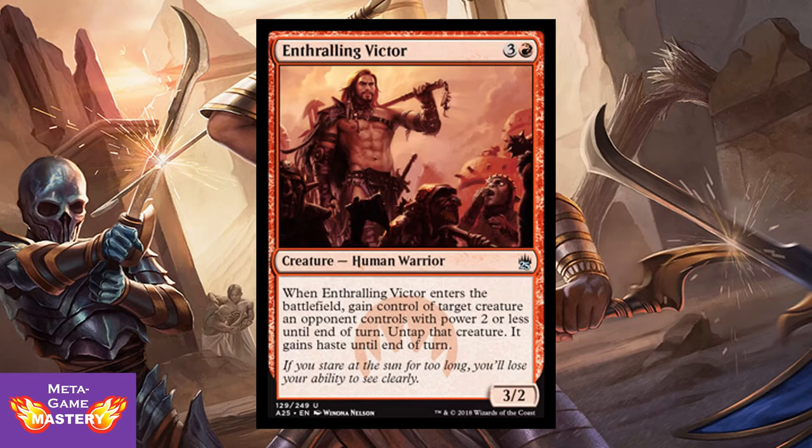Next up we have Enthralling Victor. It's 4 CMC, 3 colorless and red, for a 3/2 Human Warrior. When Enthralling Victor enters the battlefield, gain control of target creature an opponent controls with power 2 or less until end of turn — untap that creature and it gains haste until end of turn. I really like these threaten mechanics combined with the sack engines black has available, allowing you to turn this not only into a board advantage but removal as well.